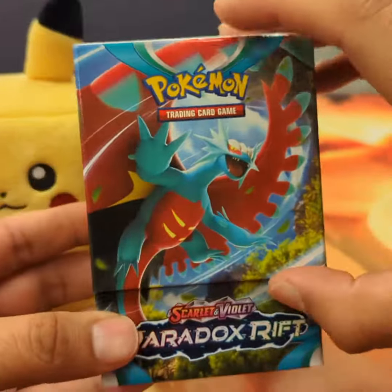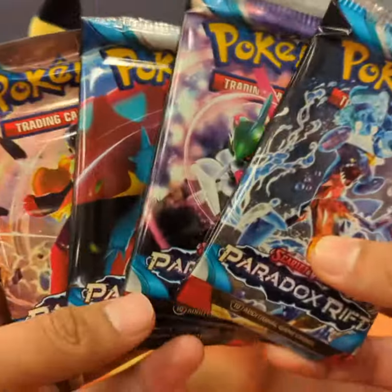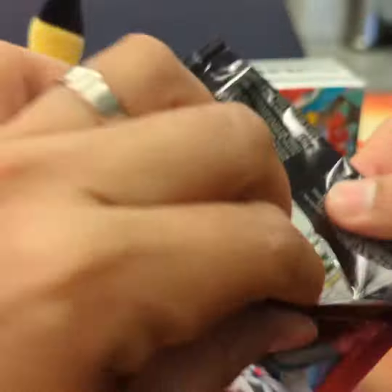Paradox Rift, baby. Let's see what type of ancient or future Pokemon we got here. We got Iron Bundle. Armor Rift looks really nice, but future and past Pokemon is very, very cool.